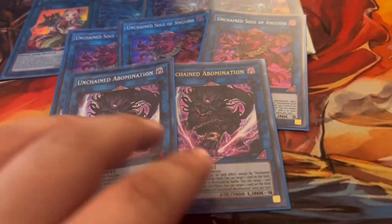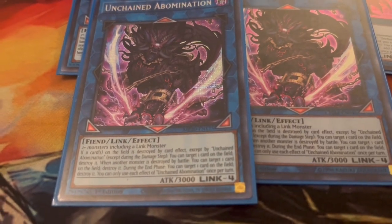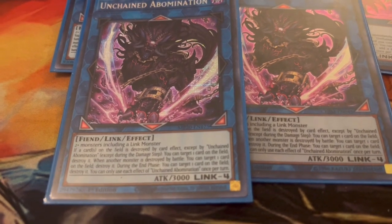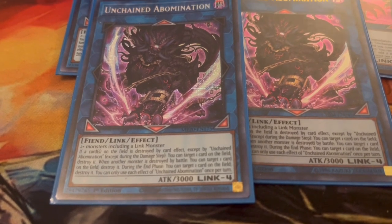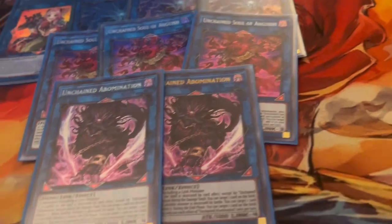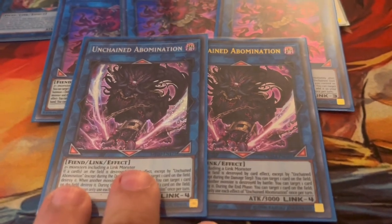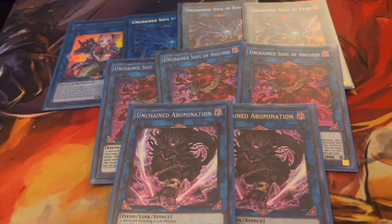Finally, the boss monster: Unchained Abomination. It requires three monsters as material. Its effects include: if a card on the field is destroyed by card effect except itself, target one card on the field and destroy it; when a monster is destroyed in battle, target one card on the field and destroy it; and during the end phase, target one card on the field and destroy it. Each effect is once per turn. It's a 3000 attack body and a must-have two-to-three-of.